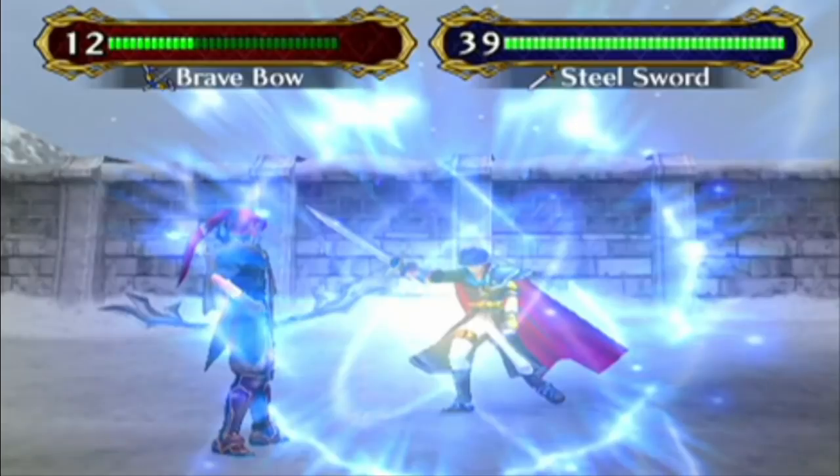In Path of Radiance, every Laguz class and promoted Beorc class has access to a skill known as their Occult skill — so named because you need to use an Occult scroll to teach that skill, though some people call them mastery skills. These are this game's so-called ultimate attacks. I say so-called because the majority of them are pretty bad, but I'm going to be discussing them anyway for completeness sake.